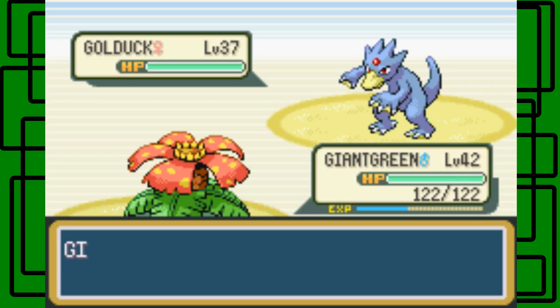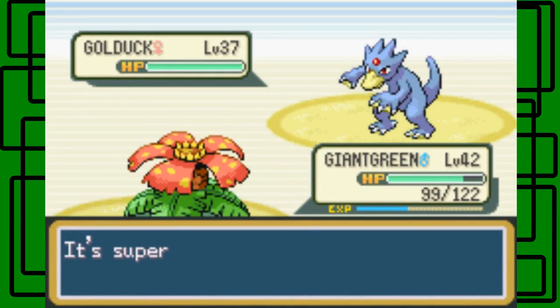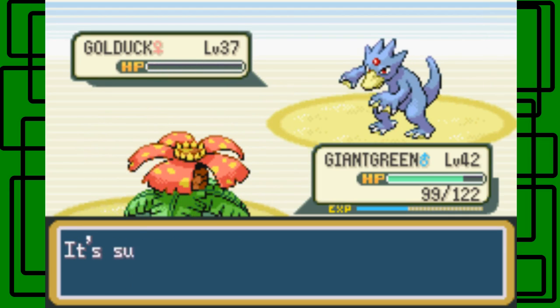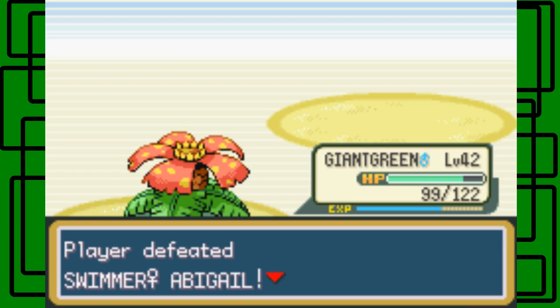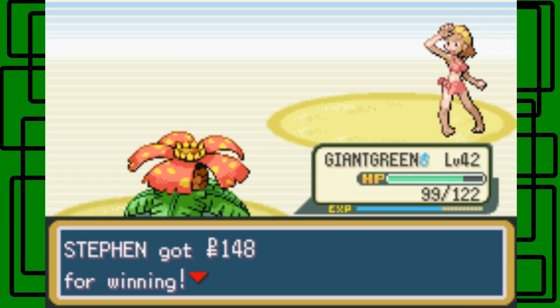Let's go for the Razor Leaf then. Missed, okay. Razor Leaf again, nice. There we go. The Golduck goes down. And we defeat Abigail. Oh you're so awful, oh sorry. Thanks for $1.48.